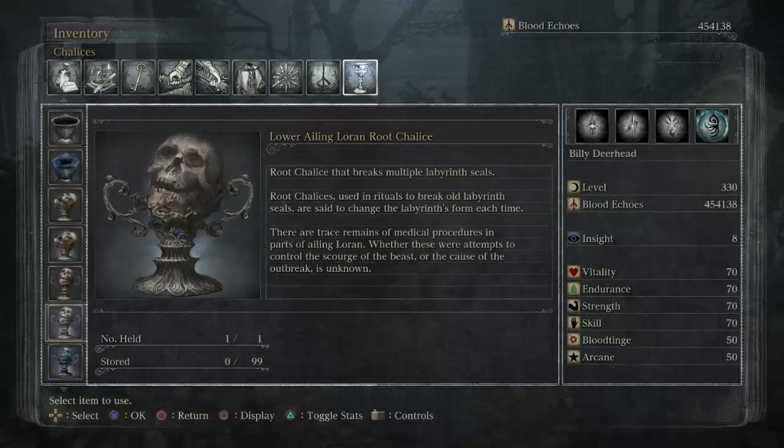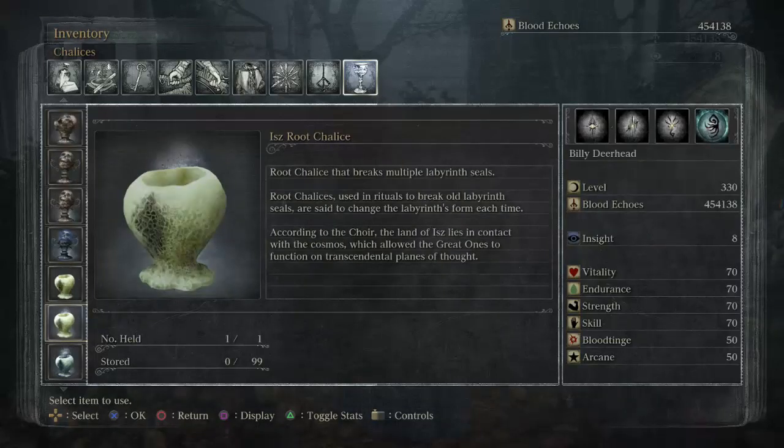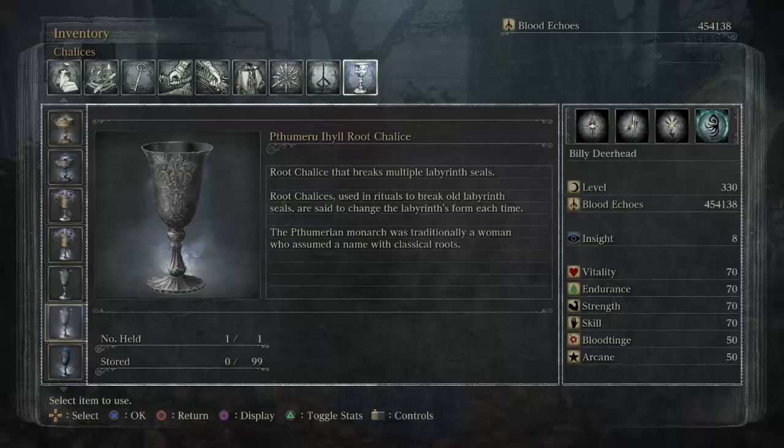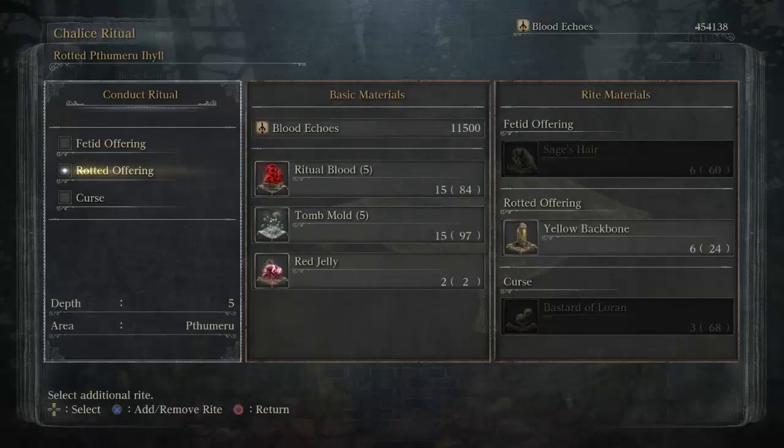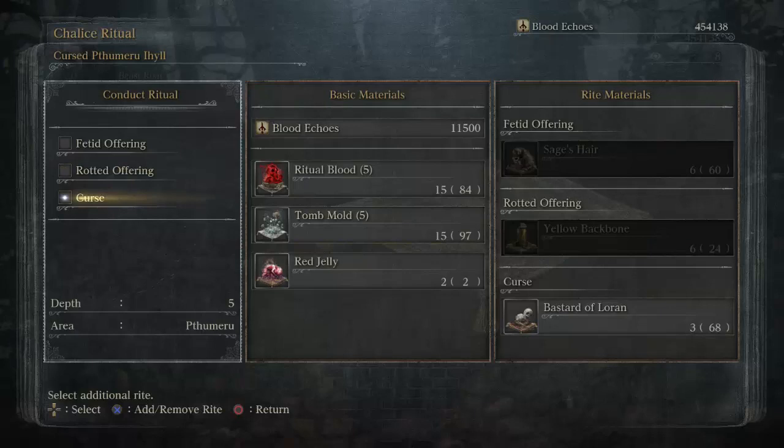When conducting the rituals for these dungeons, you may have the option of using additional rites to alter the various properties of the dungeons you create. A fetid offering will make some monsters stronger, granting more blood echoes and possibly dropping better items when slain. A rotted offering summons enemies not normally found in chalice dungeons, as well as more NPC hunters and traps than usual. A cursed offering will cause your maximum HP to be cut in half. All enemies will grant more blood echoes and all blood gems dropped by enemies will be cursed.